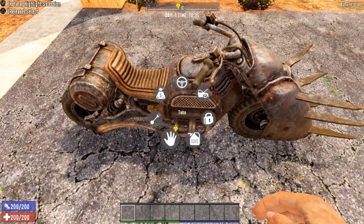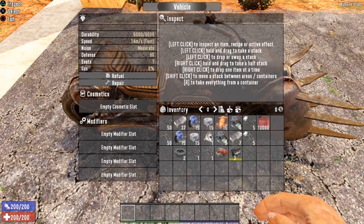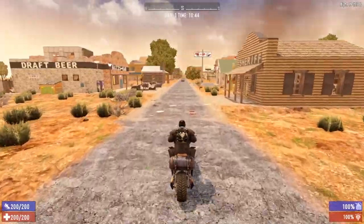The radial menu of the motorcycle is the exact same as the minibike. Let's take a look at storage — we now have four rows of inventory space, going from 27 slots with the minibike up to 36. Looking at the stats: durability of 6,000, much faster than the minibike at 14 meters per second, moderate noise level, 90 defense, and only one seat. Let's fuel this bad boy up and hit the road. When I refueled the motorcycle, it took a lot more gas — that is one of the downsides.